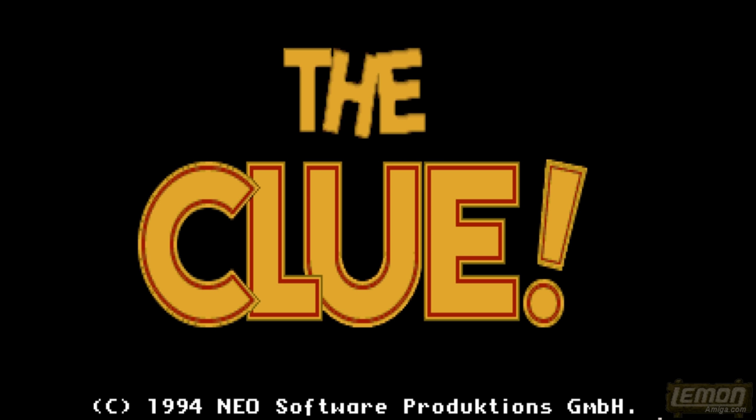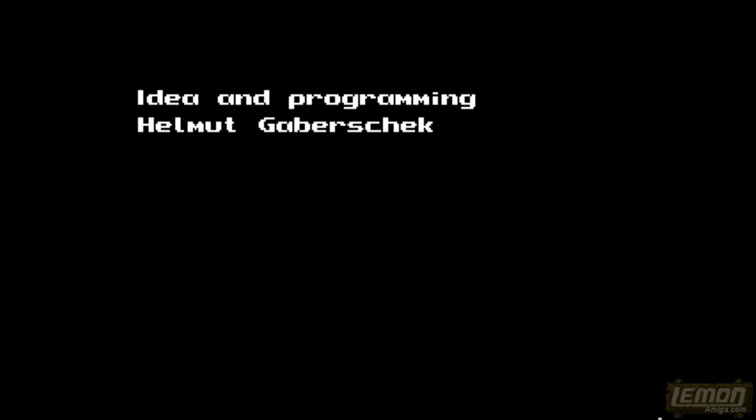Hi there and welcome to another Lemon Amiga play guide and review. In this one we'll be checking out The Clue, developed by Neosoftware in Germany and published on the Compart label in 1994. This game originally came on 4 discs, and it's the AGA version that we're looking at. It starts off in Southampton in 1994 with a pretty depressing scene of a graveyard.